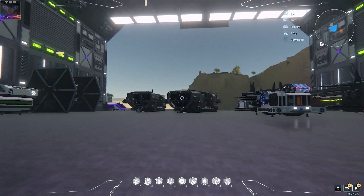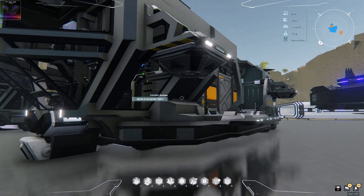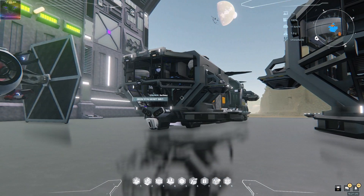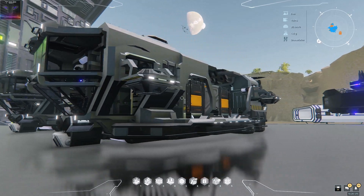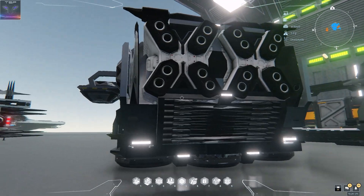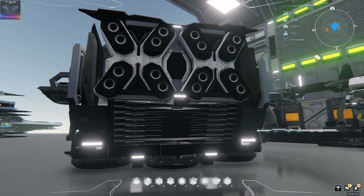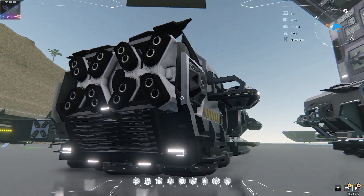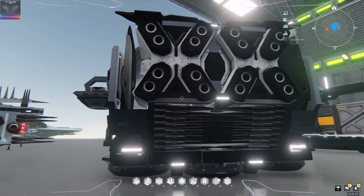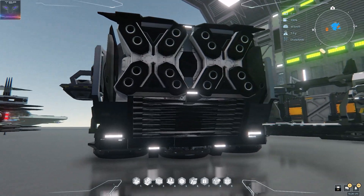I recently found two of those Iron Steel Stalwart Mark 1 ships. I got two of them and this ship looks decent actually — it's one of the default ships you can buy from the UEF store. It's quite decent but it's not space capable, it's only in atmosphere, so it's kind of meh if you ask me.